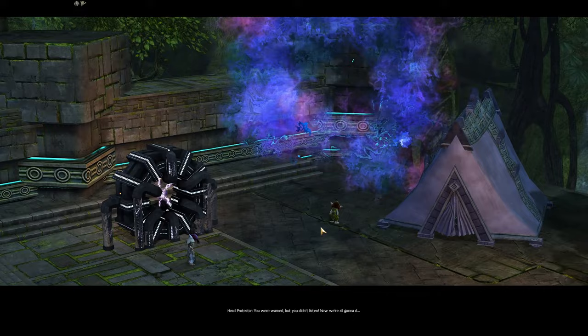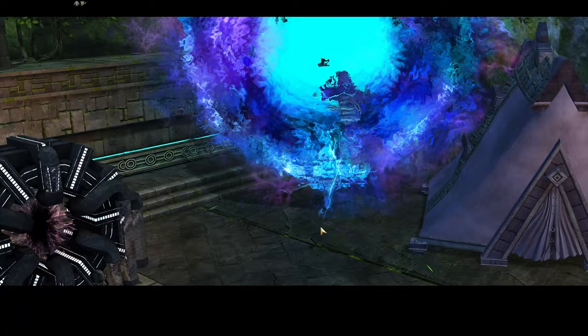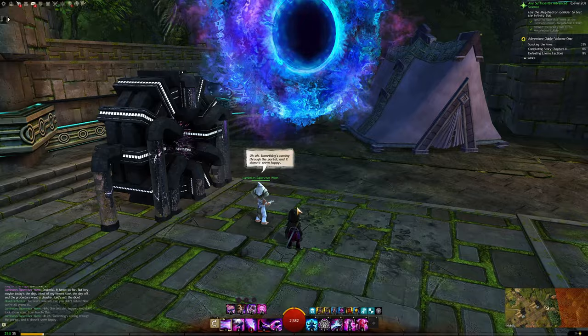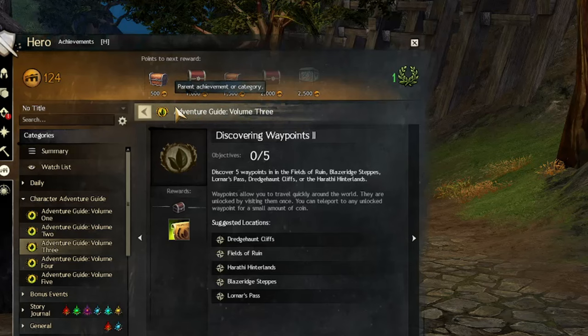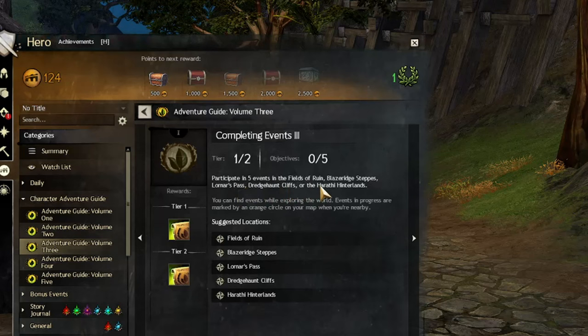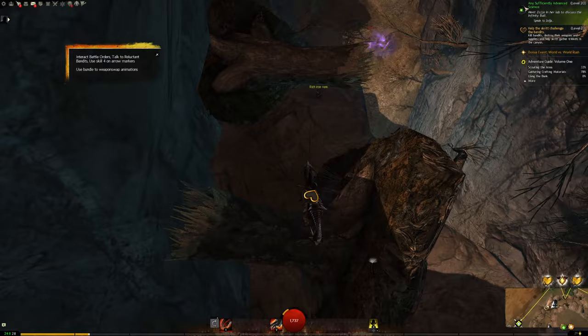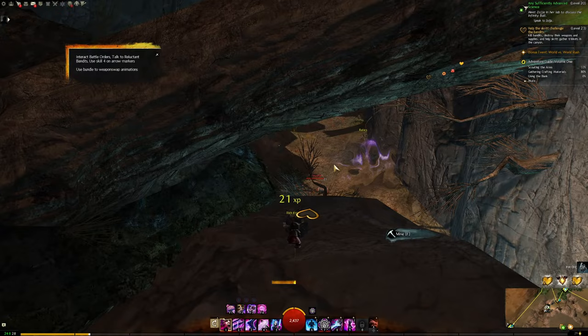This isn't the most effective way to do things, but it's not horrible. Eventually we want to get to 100% map completion anyway. But seeing as the Adventure Guide is map locked to volumes, it is way more efficient to just keep moving forward with the level areas and keep completing those achievements instead of doing maps in order. It seems to be a reliable way to level up and maintain your level as you progress, as well as give you some decent funds if you gather as you go.